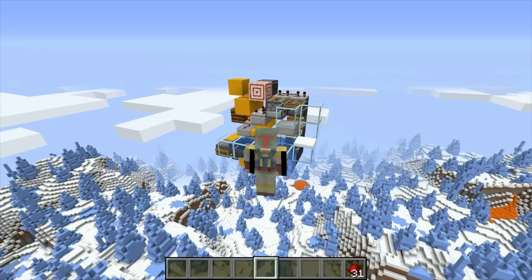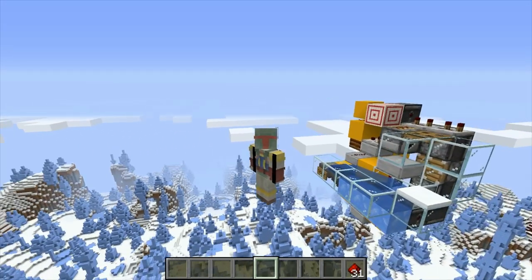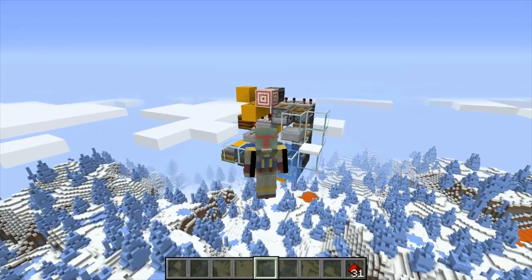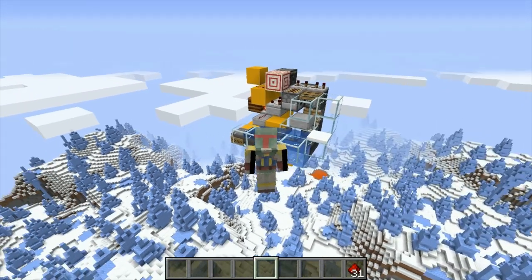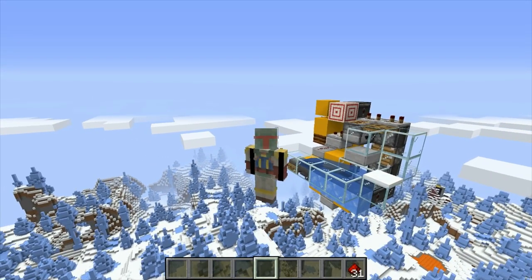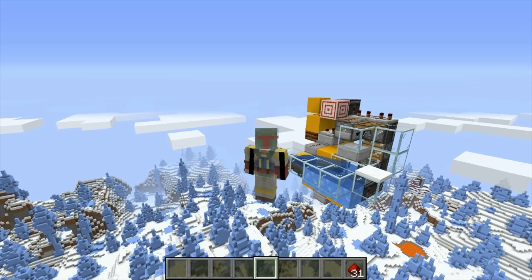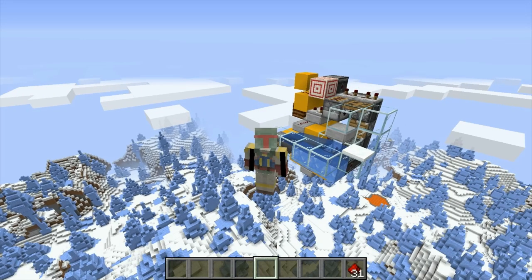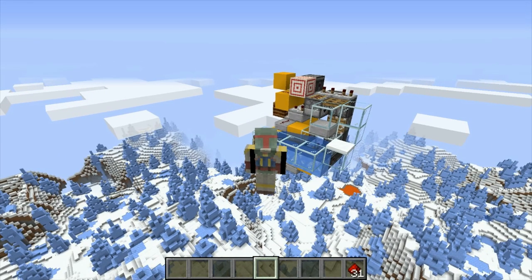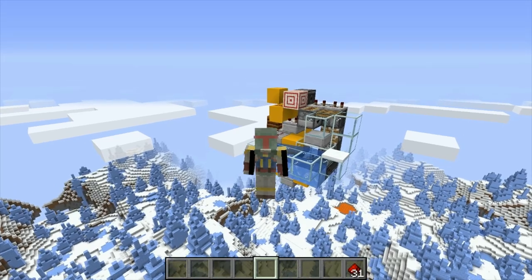Hello YouTube, this is Rapscallion and I'm back today pretty quickly after my last video with another redstone component. This is the n-item grouper, and this came up as a request by Samus the Sage to group items by stacks of 23. I'm assuming it's for an item sorter or some other system where you need to handle a specific number of items at once, so we made a configurable system that'll help us do that and push items into a water stream.